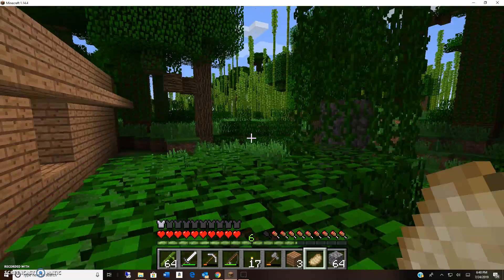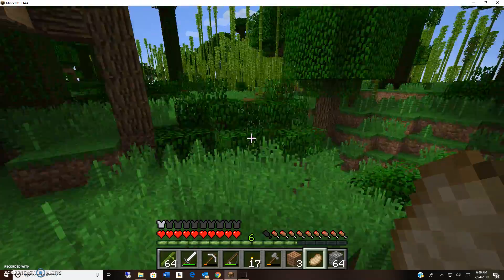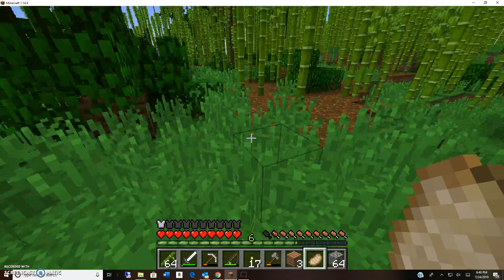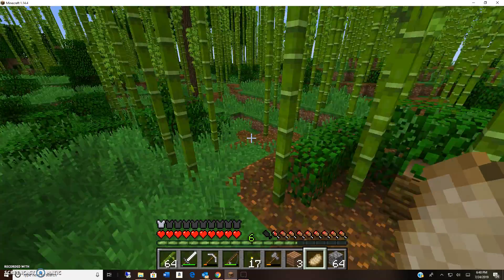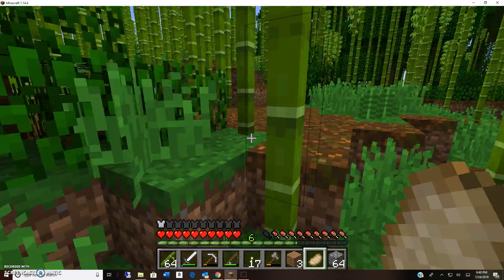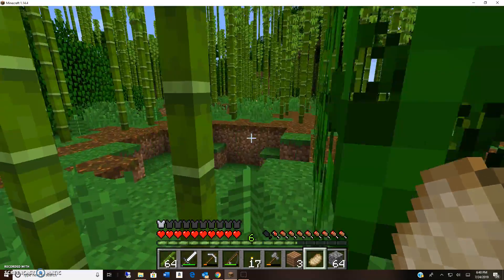Also I need to get sand to make some glass. So I want to find some sand real quick — maybe find a lake. That's probably where the sand is going to be in this bamboo jungle. What is that? I hear zombies.